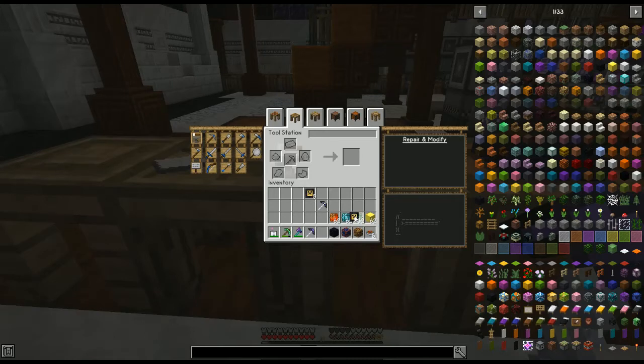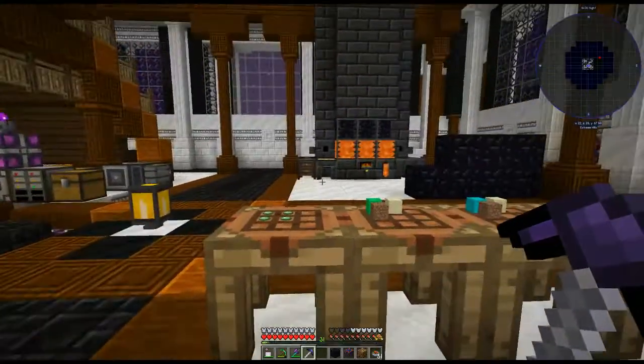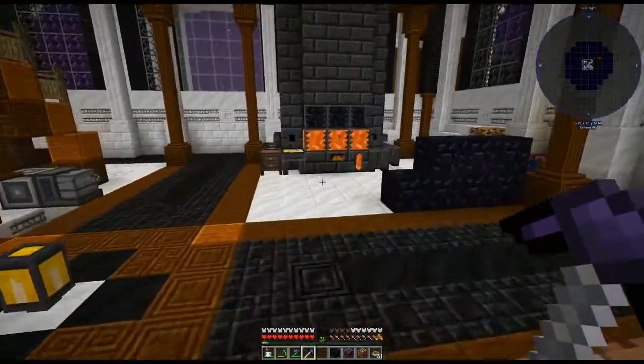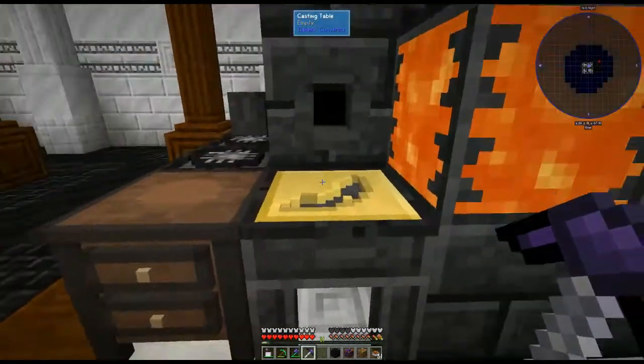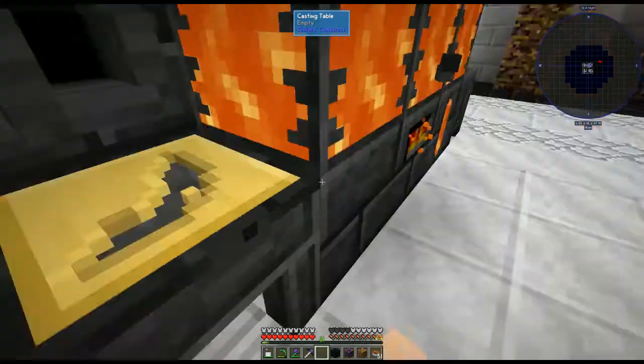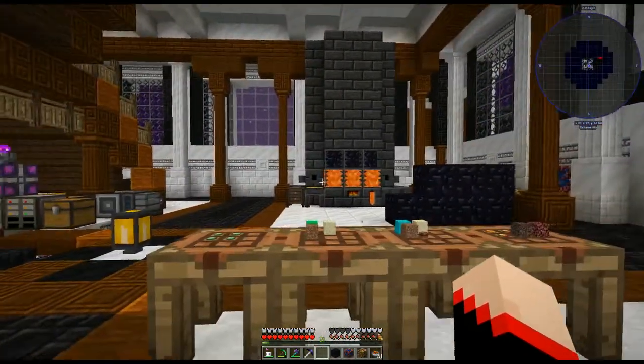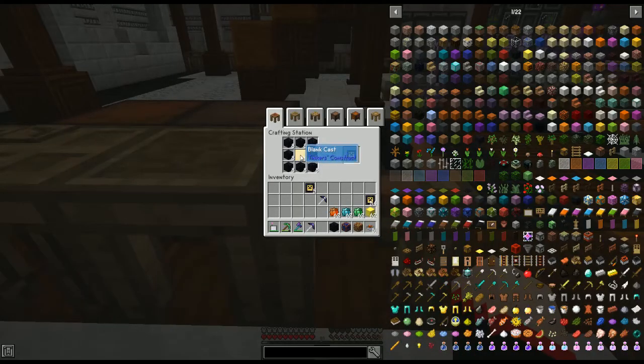Once we have five modifiers, we're going to need five reinforcement plates. To make those, take any blank cast — you can make a blank cast by pouring gold in the smeltery without anything in the mold — or use an extra cast you have. Surround that cast with obsidian in the crafting grid and it will produce one reinforced plate.